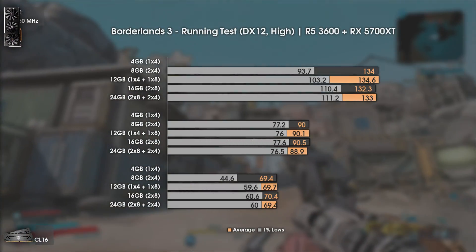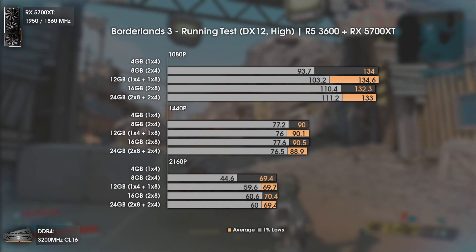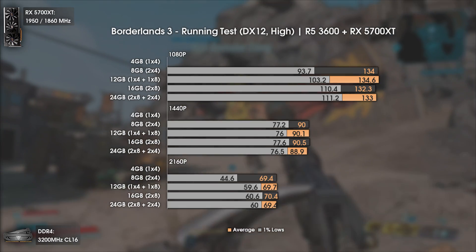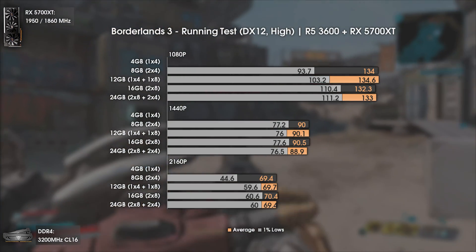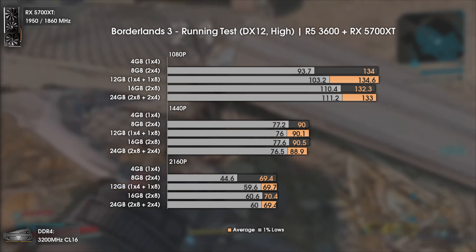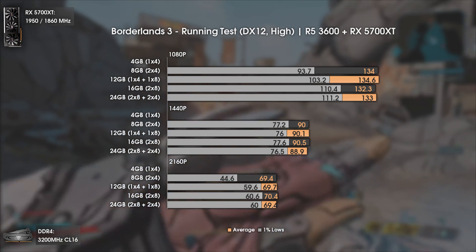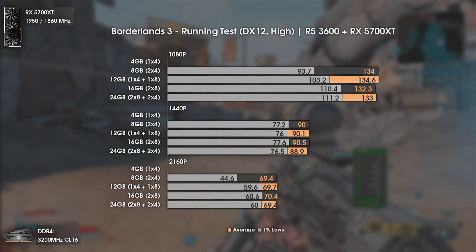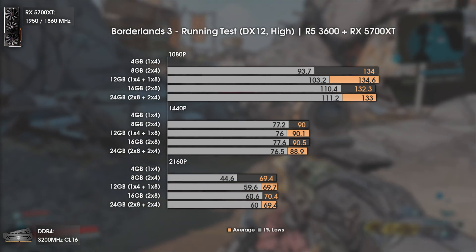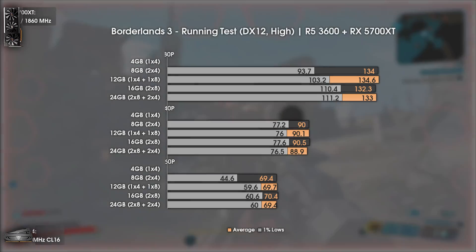The last game tested is Borderlands 3, added because it can easily use up to 14GB of RAM. With 4GB the game wouldn't even launch — just a black screen. The minimum for maximum performance is 16GB. While 8GB seems sufficient at 1440p due to the GPU bottleneck, at 4K the RAM demand increases and 8GB results drop into the low 40s FPS, which is not acceptable. If you want to play Borderlands 3, get 16GB or more.